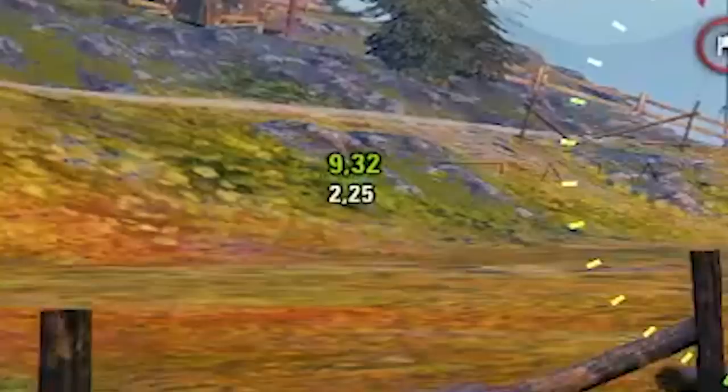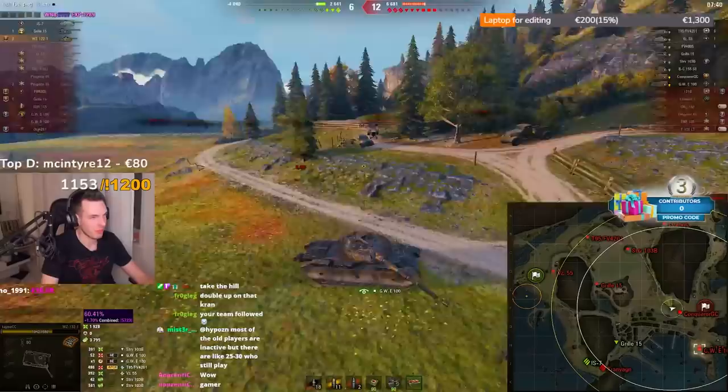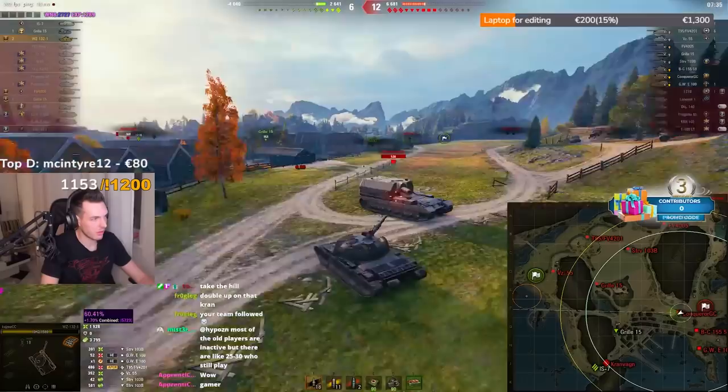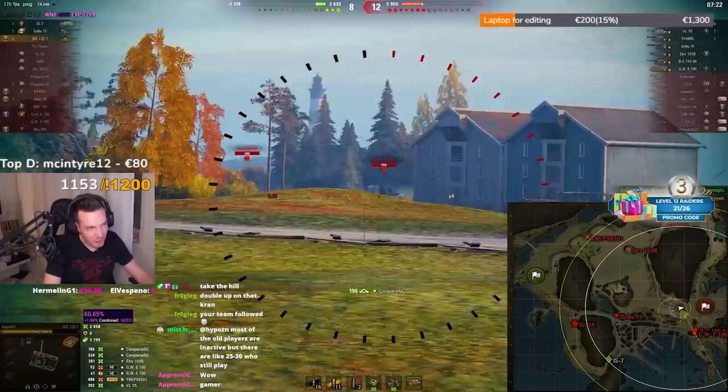The problem with this situation is that I have a 9-second reload time and I will need 6 shells to kill all 3 RTs. That means for 45 seconds I have to be running around like an idiot trying to dodge all of them, who are also running from the Griller. I don't have the DPM for this fight.